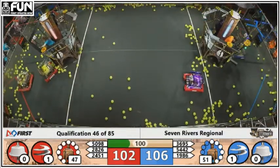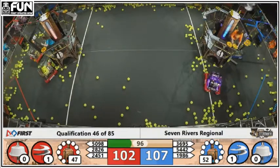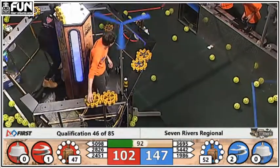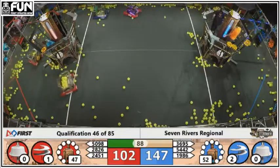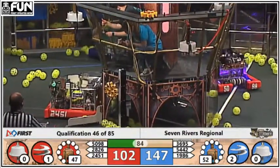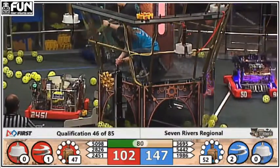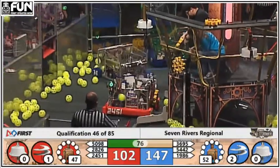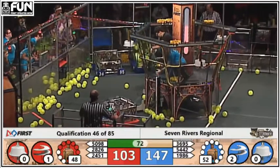Both alliances with more than 40 kilopascals, which means both of them are gonna get a ranking point for their efforts. Nicely done. So win or lose, each alliance will at least get one ranking point. The winner's gonna get two in addition to that. We've got two rotors spinning on the blue side, only one on the red side. Advantage blue in the scoring so far.